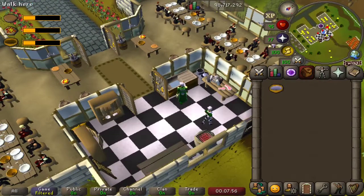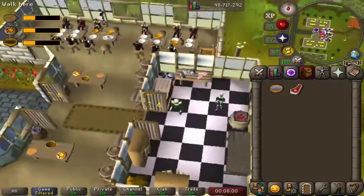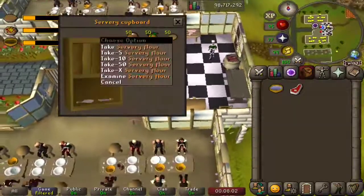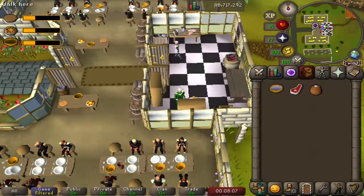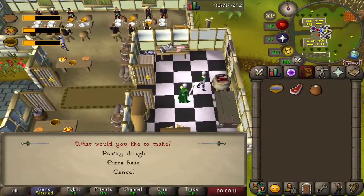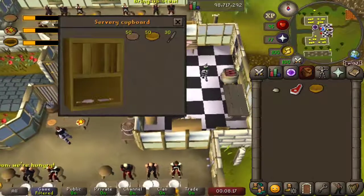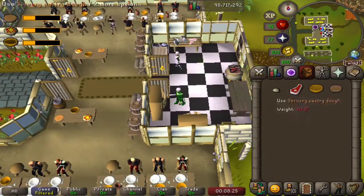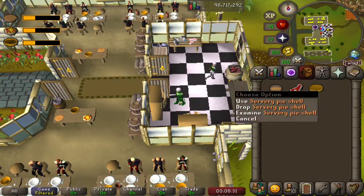We're going to use that bowl on our sink to fill it with water. Then we're going to take some raw meat from the table, and also go to our food cupboard and take ourselves a bit of servery flour. We'll use our servery flour with our bowl of water in order to make pastry dough. Then we need a pie shell, so we'll go back to our utensil cupboard, take one of those, and add our servery pastry dough into our servery dish. Now we have a servery pie shell.